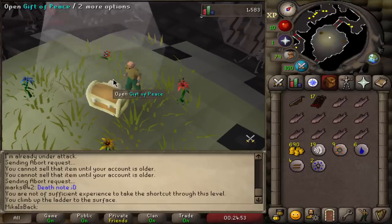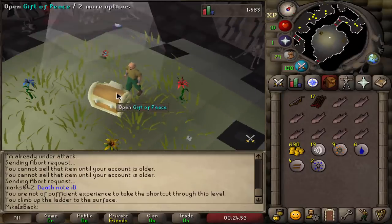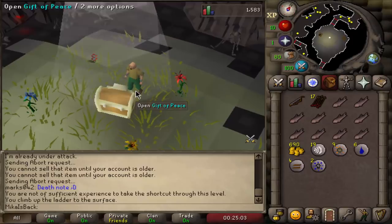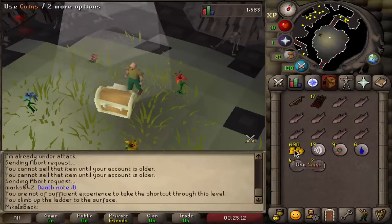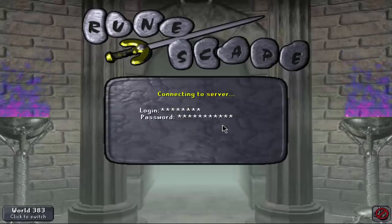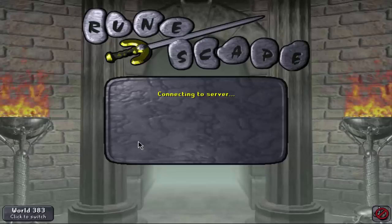First chest. I just went through a two-minute process to enable my authenticator on the account. If you don't know what it is, you log in to the official Old School RuneScape site, click on the account, set your authenticator, and then you have two-step verification on your phone so your account is way more secure. After you are done with all of that, you can then claim your rewards. I'm going to assume I have to log back in because I literally just set it up, and we can get our 10k right now.